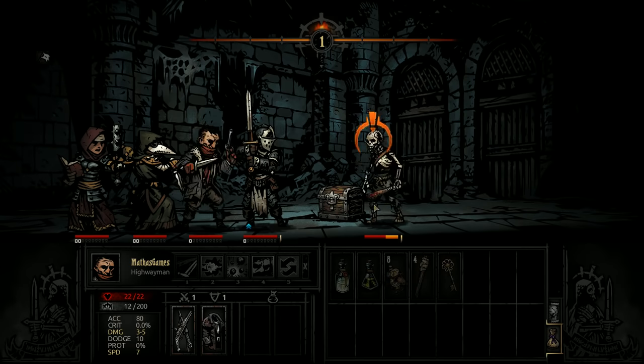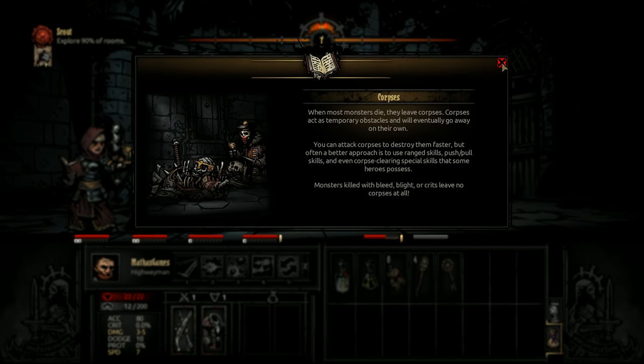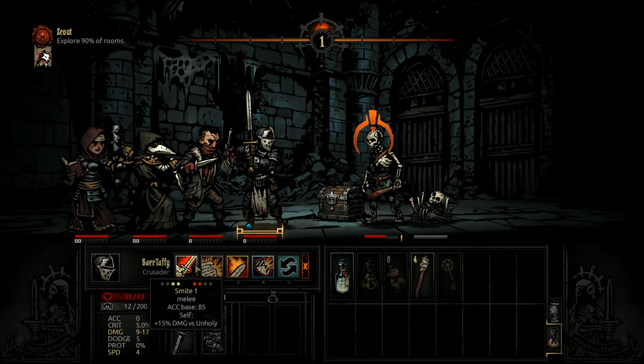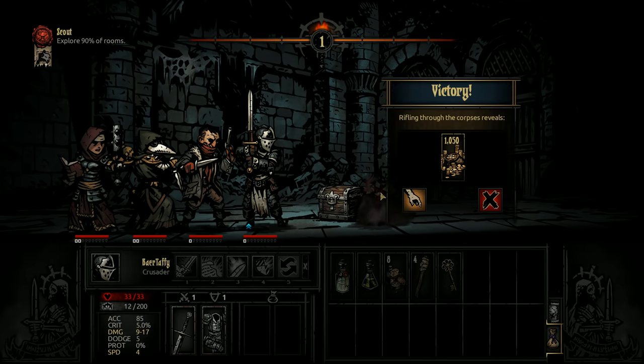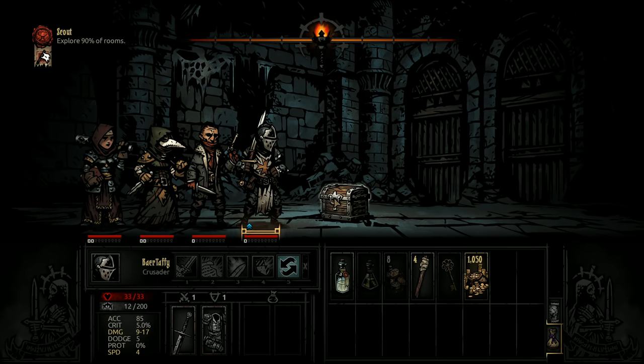When monsters die, they leave corpses. Corpses act as temporary obstacles and will eventually go away on their own. You can attack corpses to destroy them faster, but often a better approach is to use ranged skills, push-pull skills, or corpse-clearing special skills that some heroes possess. So we want to kill the unit at the back first so it leaves a corpse at the back.